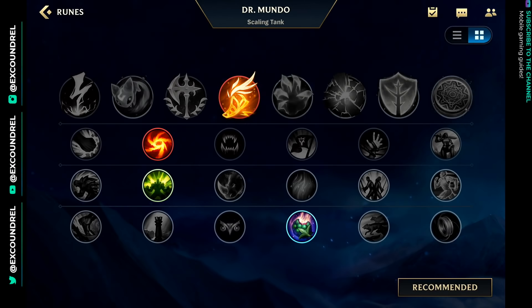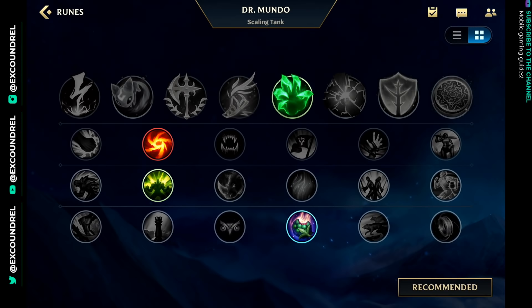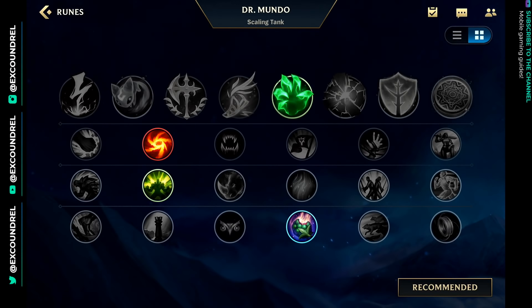Fleet if you're going into a matchup where you need the regen in lane, and Conqueror if you're looking for power in extended teamfights to run at the AD carry. Beyond that, I quite like Gathering Storm and Conditioning because both scale well and Mundo is a scaling champion. I've also really started to like Honeyfruit — you get 60 gold every time you use it and you get increased sustain in lane. If I don't think I need the sustain, I might take Pathfinder or Hunter Genius.